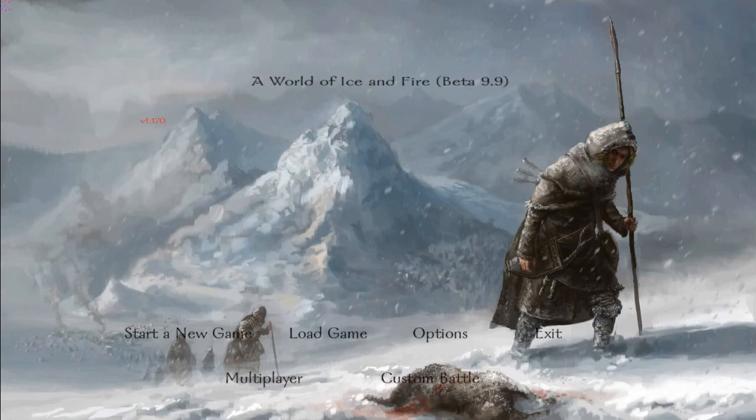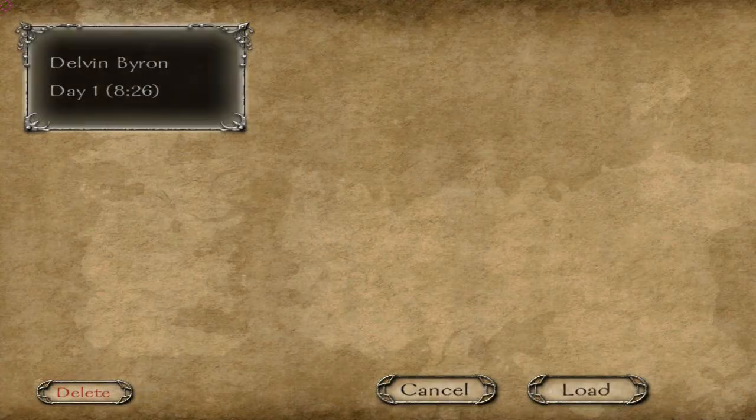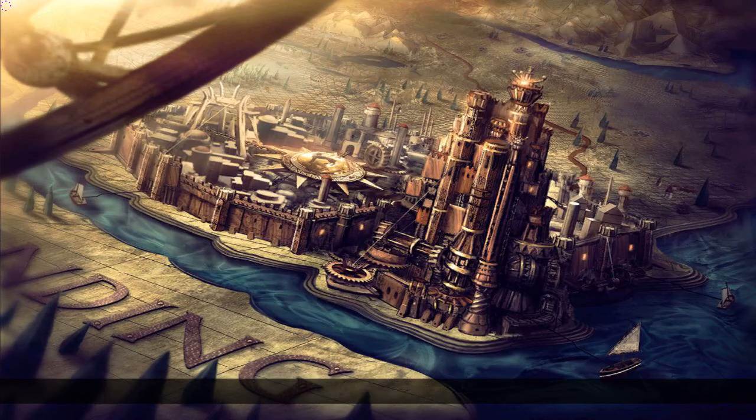You'll see this says 'beta' on the World of Ice and Fire mod, but it is not beta — this is a final, stable version as they put it. We're using the most updated Warband I have. I've already created a character called Delvin Byron, which will hopefully create House Byron — just one of my random fantasy character names.